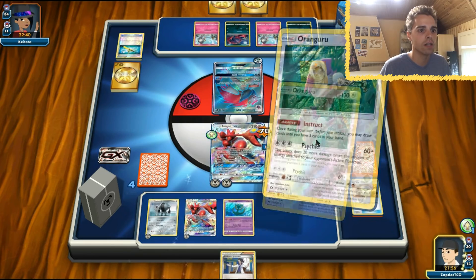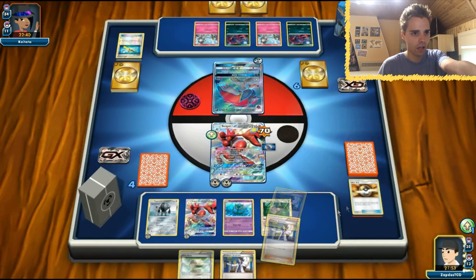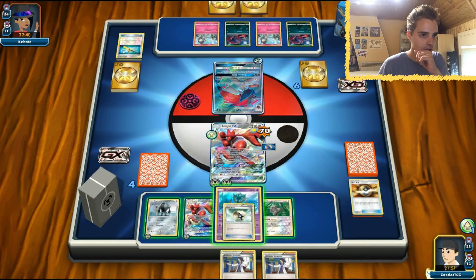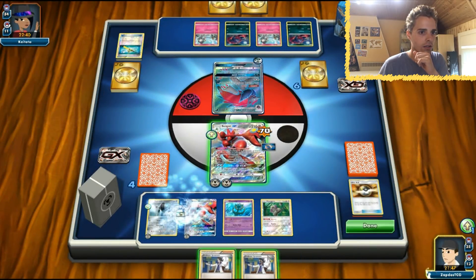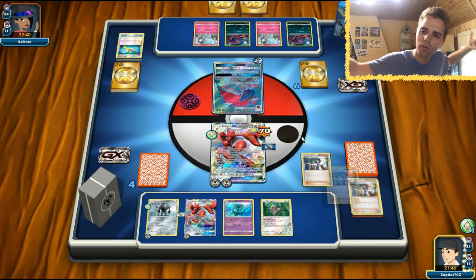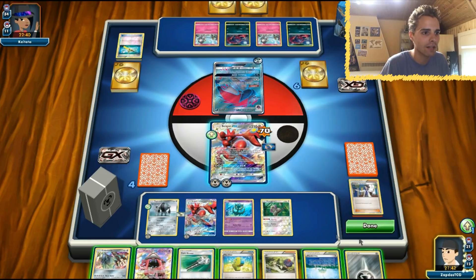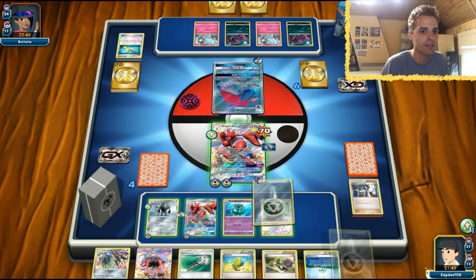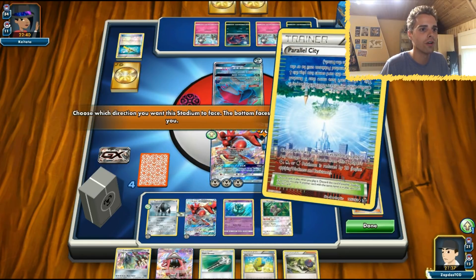One energy is all it takes. Come on, Instruct! Float Stone coming. Sycamore — come on, one energy, let's do this! We got the energy, Max Elixir hits, and we have Moonwrecker Celesteela being prepped. Parallel going up, getting rid of Ralts.